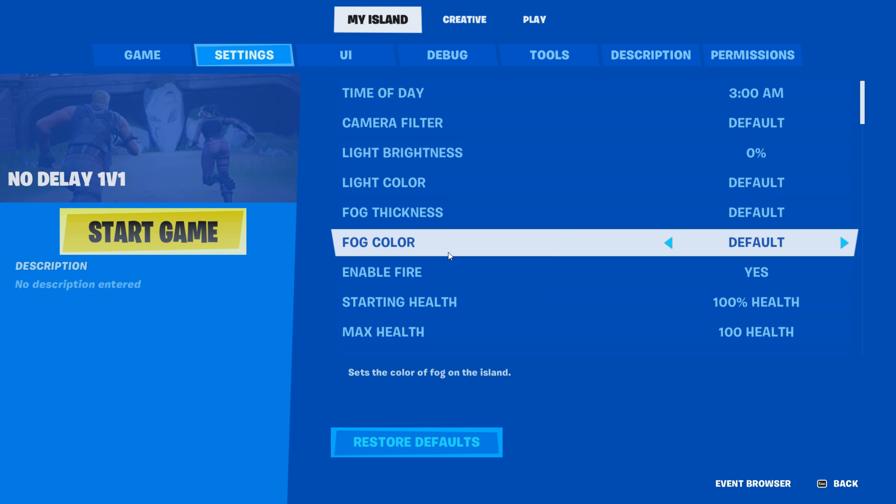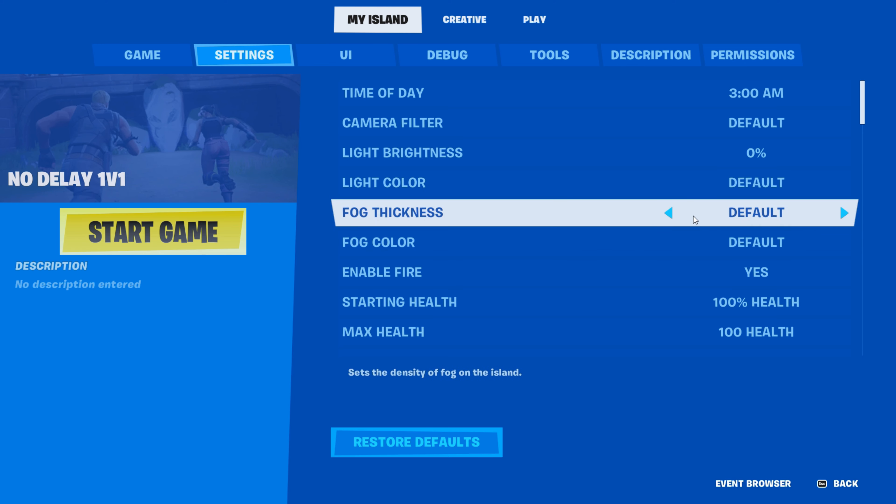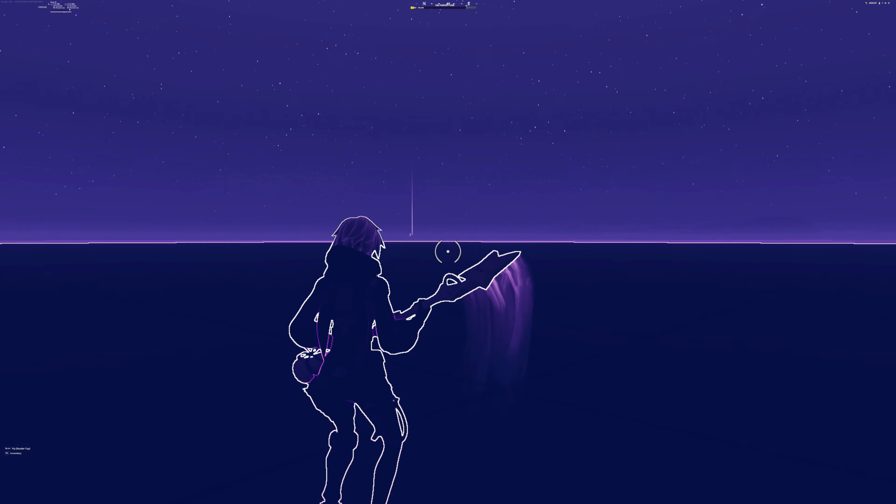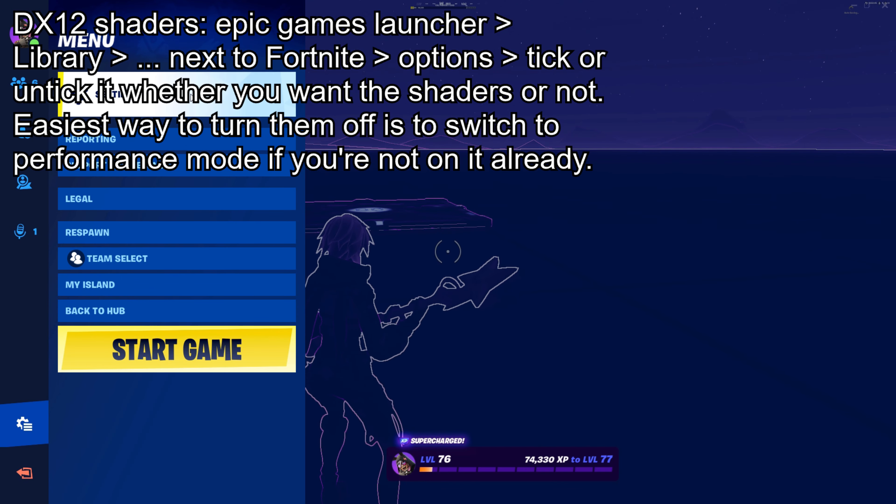Then change the fog thickness. I would say don't go above 30 or 40 or else the builds will start to look weird, but I'm going to stay on zero. Finally, go to camera filter and change it to retro. This will require you to be on performance mode, or at least have the DX12 shaders turned off.